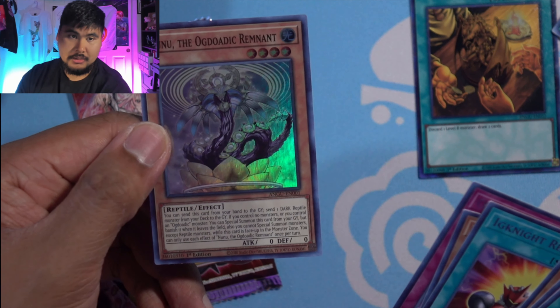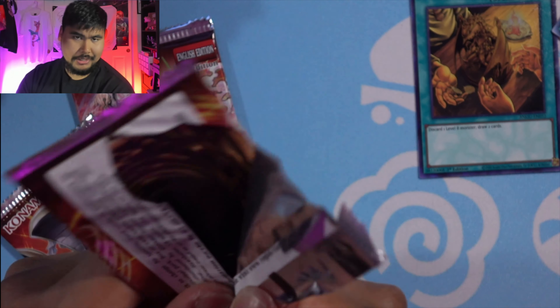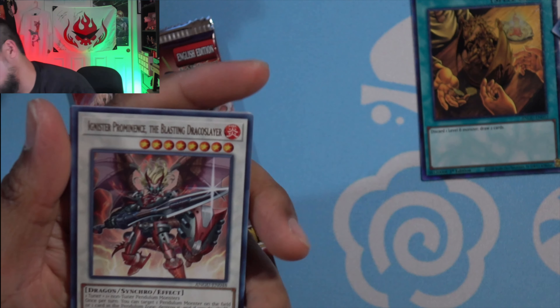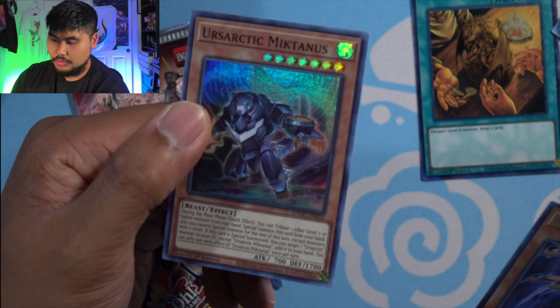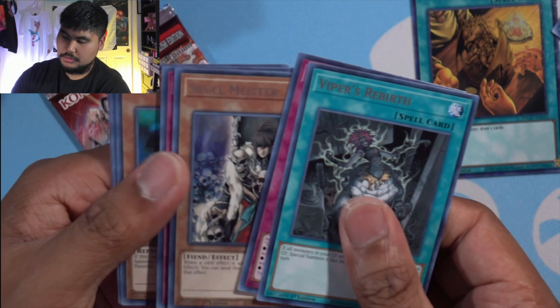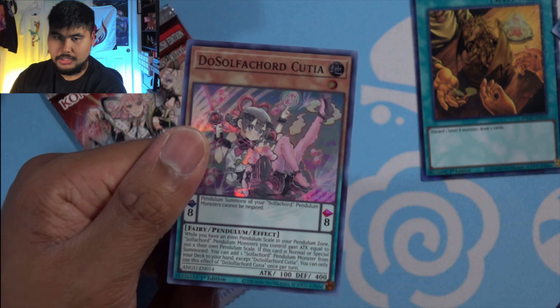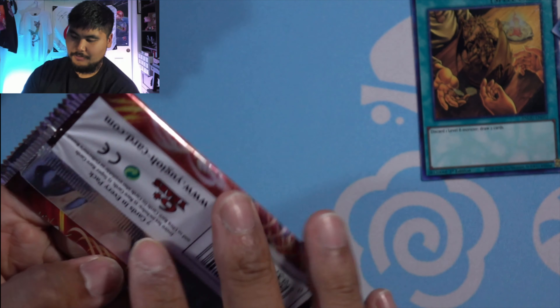I have more decks built in Pokémon than I do YuGiOh now — not sure if that's a good or bad thing. I'm addicted to buying Ultimate Guard and Dragon Shield — I bought from a distributor at one point, so I have enough sleeves and deck boxes to have me loaded up for the rest of the year. Staples go to the right. Last two packs — is there gonna be a last pack magic? We don't know. Skullmeister — nice. I bought Skullmeisters online because I needed them for one of my decks.